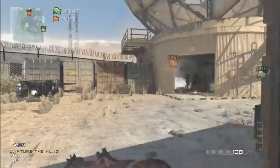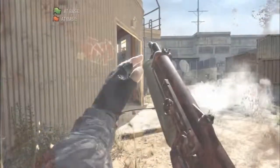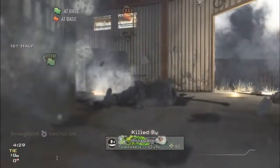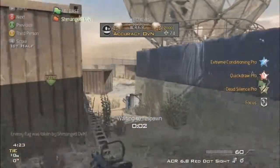Getting right into it, I got a two-piece on loading, and now I'm pushing into dome. I see two right there and I got another two-piece. Those guys I killed earlier on loading should be spawning up right about now, but I wanted to push into dome so I can get an easy first flag cap.